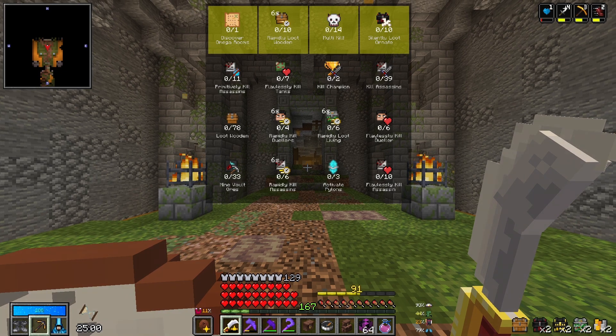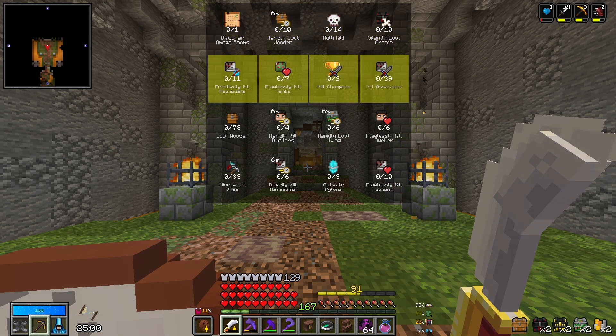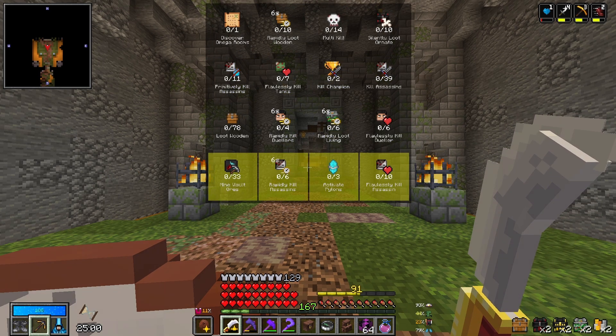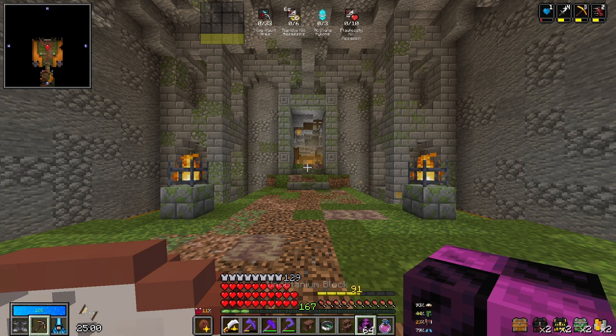There's quite a lot of these that I think should be doable. Obviously omega room is very hit and miss, and we know of the existing issues with multi-kill. Champions — if we can find some dungeons, that could be doable. Flawlessly kill 10 assassins — as long as we get a slime, we might be able to do that along with rapidly. Activate three pylons and mine some vaultors — if we find an ore room, that should be easy enough. I think there's quite a lot of doable objectives here.